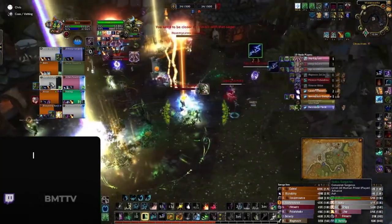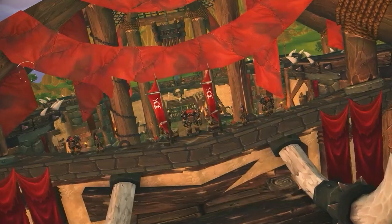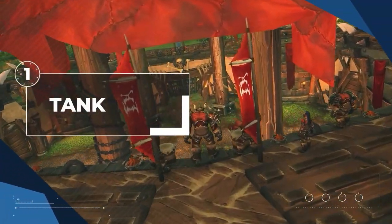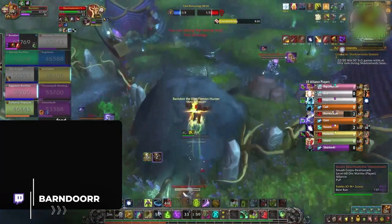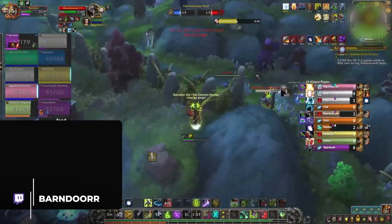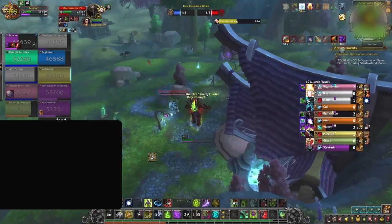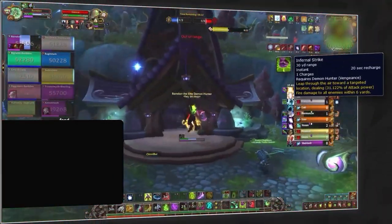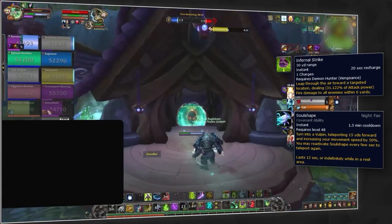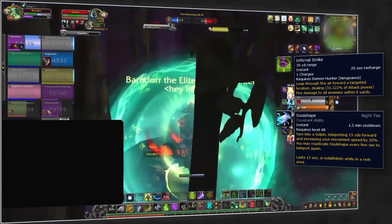To kick things off, we're covering the only other real tank option that isn't a Guardian Druid: Vengeance Demon Hunter. Vengeance has some of the highest mobility out of any of the tanks. The ability to leap twice with Infernal Strike in short succession, combined with Soul Shape, can allow you to build insane distance and kite incredibly well.